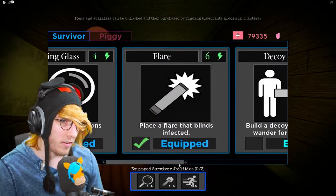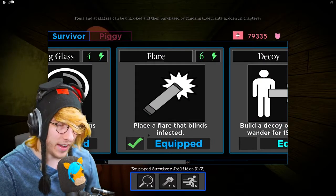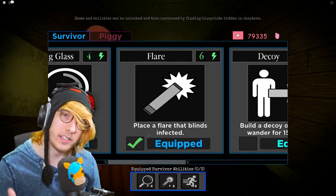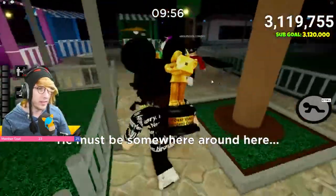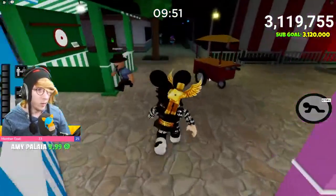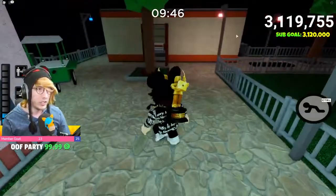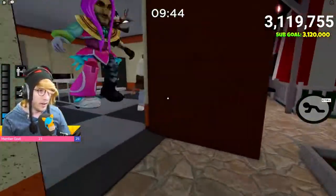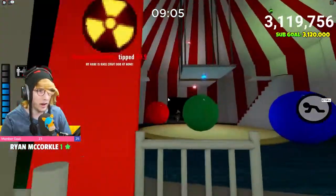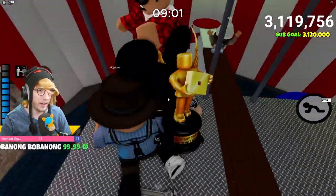Now, how do you unlock this ability? Go to Items, then Survivor Items — there it is. The ability costs six energy and places a flare that blinds the infected. Unfortunately, you will need to get eight different blueprints to unlock it. A super easy way to unlock this quickly is to go on a VIP server or get some friends, go into a public server, and choose the Carnival map. The Carnival map will have everything you need — it's a small map and you can easily get the blueprints.